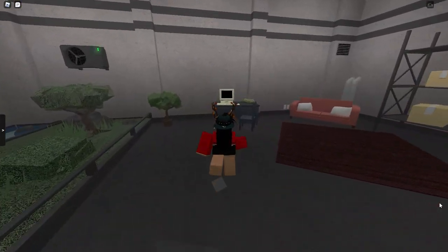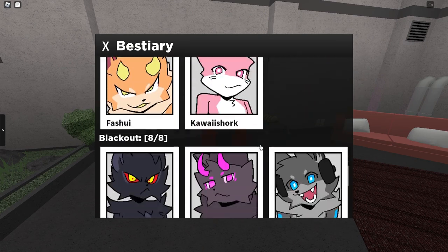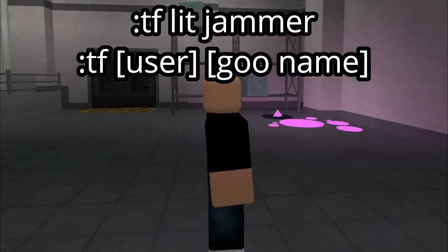Once in the server you can use the bestiary to look at all the transfers you can turn to. Once you've decided which transfer you want to turn to, type the command on the screen — I will have an example and a template so it's easy for you guys to understand.